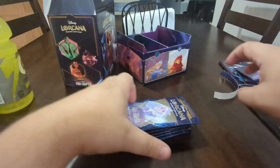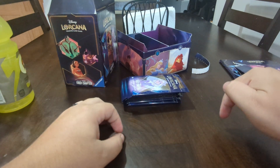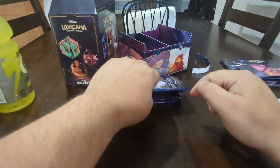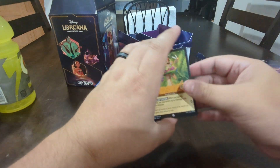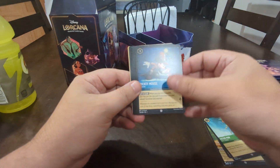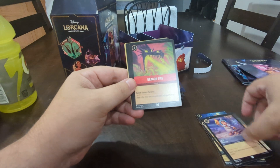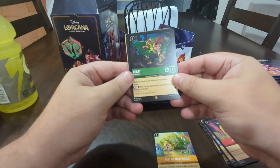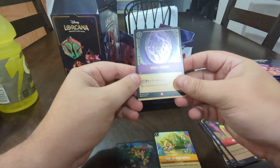I'm going to set it up very simple for you guys — four piles: common and uncommons, rares, legendaries and above, and then any of the foils. Common and uncommons are going to be together so it's going to go up pretty quickly. Timon, Tinkerbell, Peter Pan, Mickey Mouse, Peter Pan again, Tinkerbell again, Goofy, Lilo, Dragonfire, a rare Part of Your World. Nice one there — I think that's a legendary, isn't it? And then a rare foil of Magic Mirror. Very nice one there.